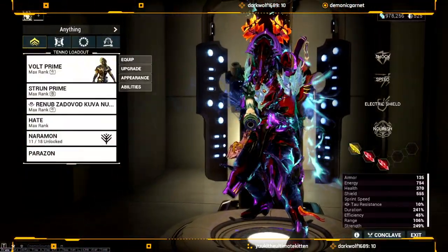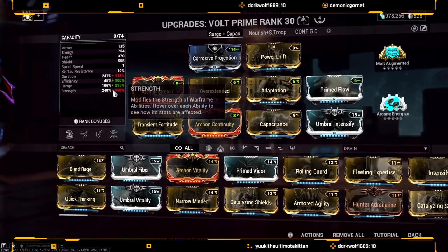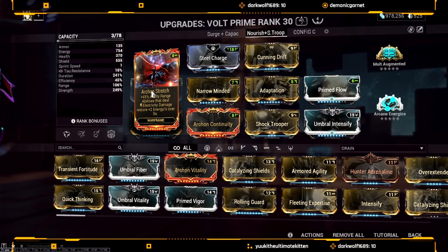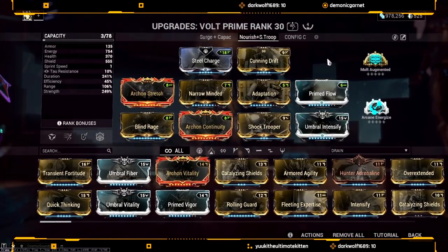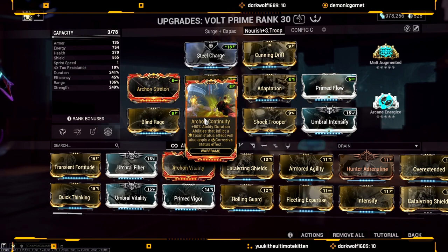There are two builds. I'm only showing off the melee build because I also have a support build — this is literally for support, it just wipes everything off the field. Either way: Nourish plus Shock Trooper. Now you know why I'm running that melee arcane. I'll be running Steel Charge, Archon Stretch for occasional energy, Adaptation because I don't like Rolling Guard, Prime Flow for energy — I know my mods aren't maxed, bite me — Umbral Intensify.